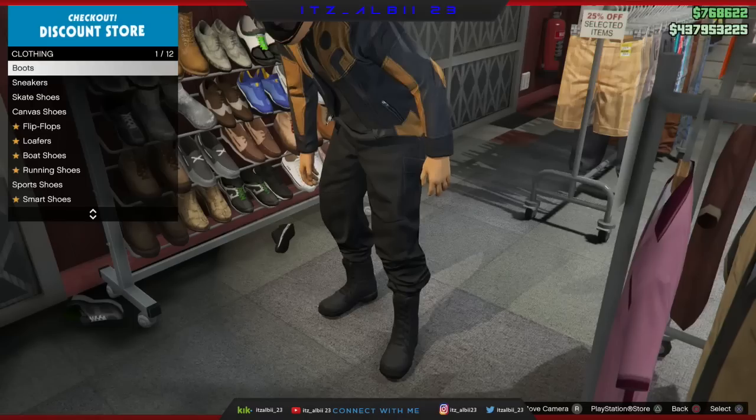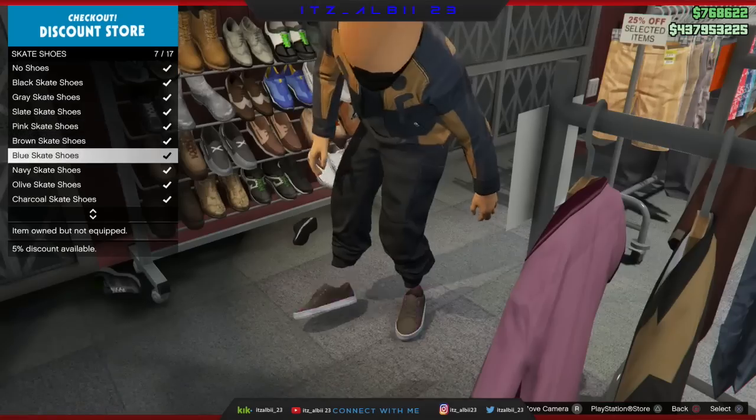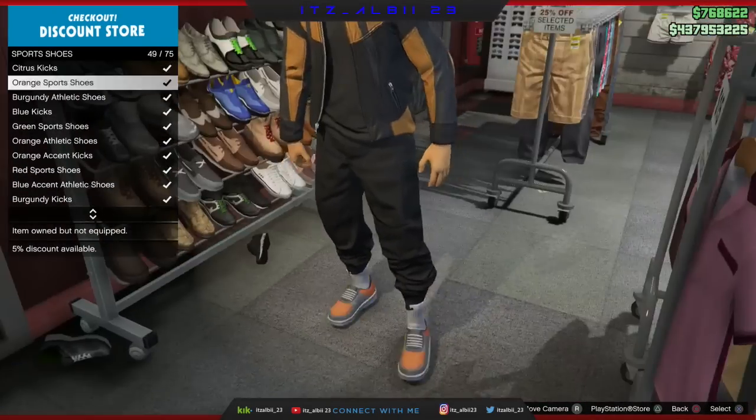When you spawn back, make your way to a clothing store. Go to the shoe section and pick any color shoe that's going to match with your crew shirt. I picked the blue kicks to match with my shirt.